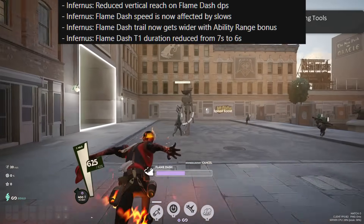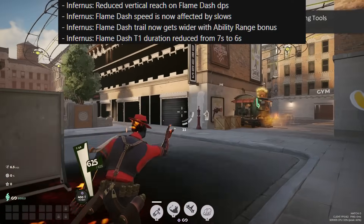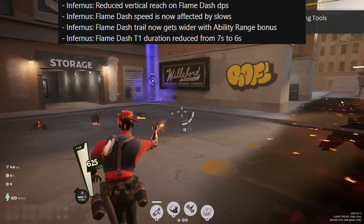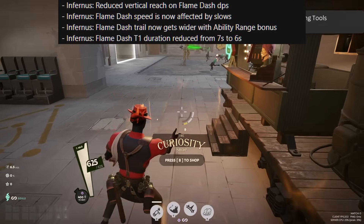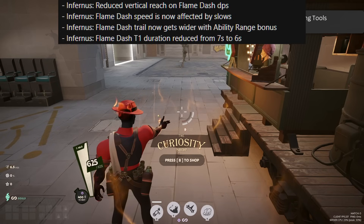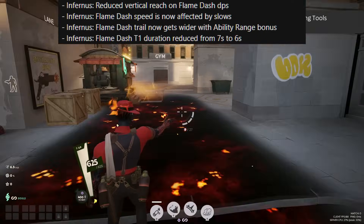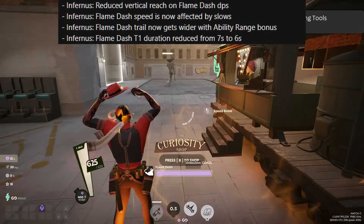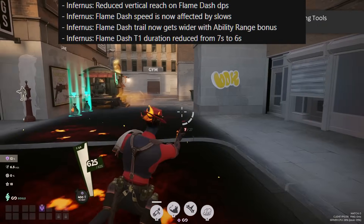Flame Dash gets hit quite hard. The vertical reach on Flame Dash DPS is reduced, so you can't hit enemies as high above the Flame Dash itself. The speed is now affected by slows and is not affected by movement speed increases. The Flame Dash tier 1 duration is reduced from 7 to 6 seconds. But there is a buff in return: the width now increases with the ability range perk. This is the normal trail width — if you completely max this out with improved reach on the ability, you can see it's significantly wider, already smashing the boxes and still hitting the edges.